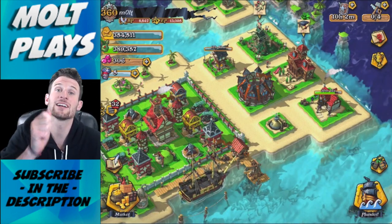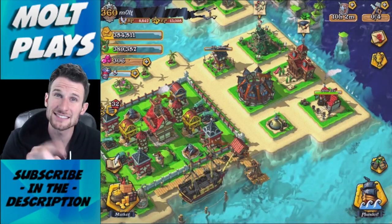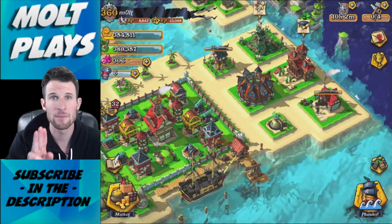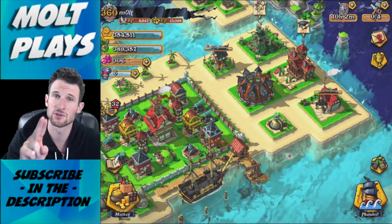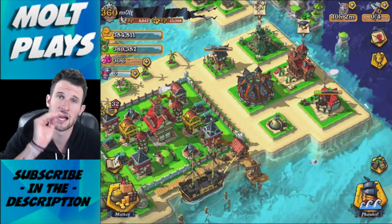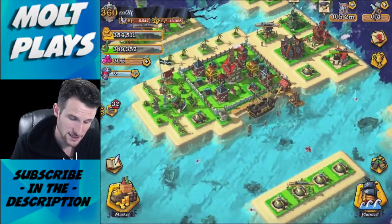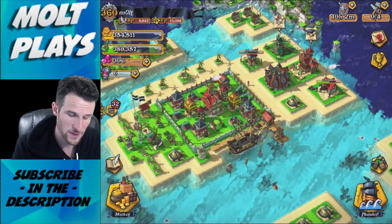Let's do a quick review: number one, Builder's Huts. Number two, use your gems efficiently — on troops rather than upgrading buildings. Number three, your Pirate Hall isn't important to protect but your loot is. Number four, upgrade your grog distillery and gold mines.